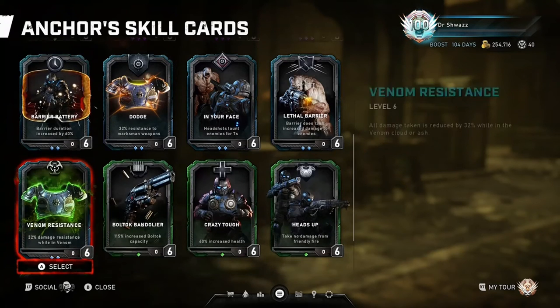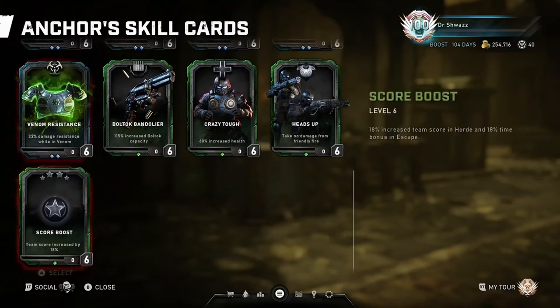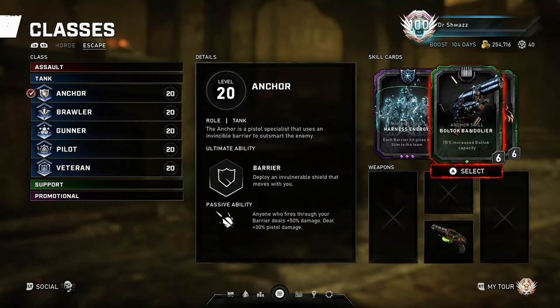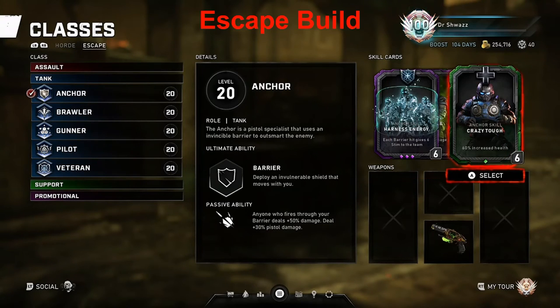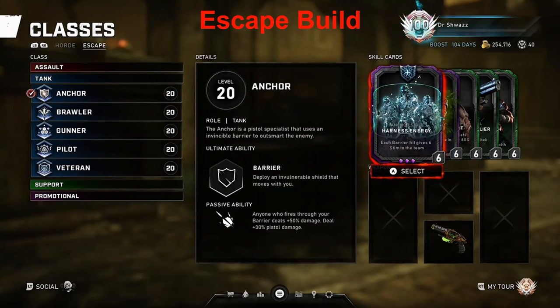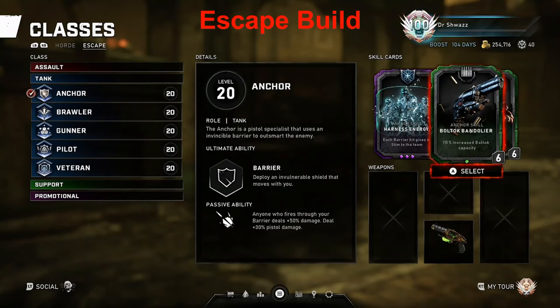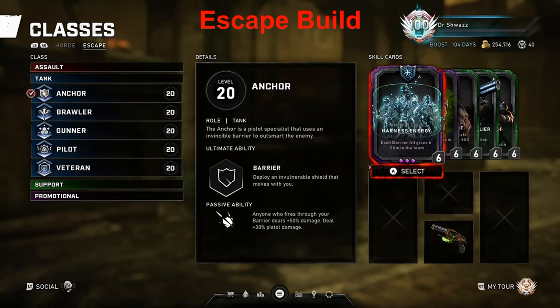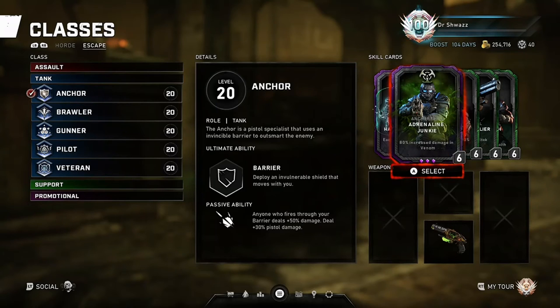Feel free to experiment with some of these skill card combinations to find the best combo that works for you. As far as Escape is concerned, I like to run a basic Boltok bleed and stim build. The cards I use for that are Harness Energy, Bloody Shot, Boltok Bandolier, Adrenaline Junkie, and Crazy Tough. Before Harness Energy was a skill card, I used to use Venom Resistance, but now since Harness Energy came out in Operation 5, it's just so good that it trumps Venom Resistance — so that's pretty much what I run instead.